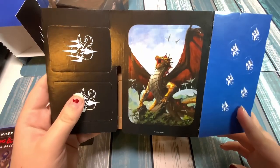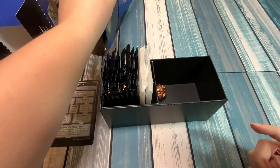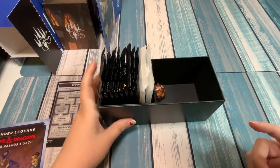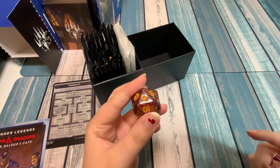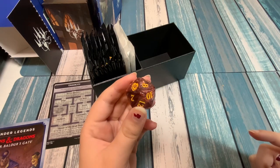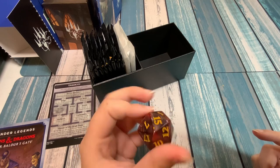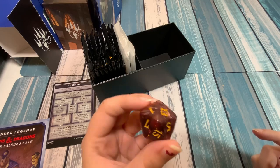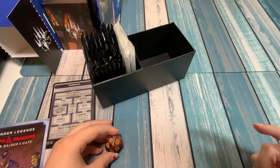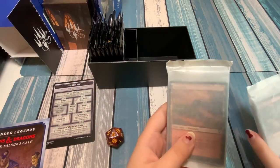Here we've got our dividers and tokens — another Minsk and Boo. Pretty neat stuff. Really helpful to separate decks or your rares from your non-rares so you can see it at a glance. Here we've got the spin-down. This is just a normal D20, but on the 20 we've got the set symbol for Baldur's Gate. Not as cool and sparkly as ones I've seen before, but that's okay.